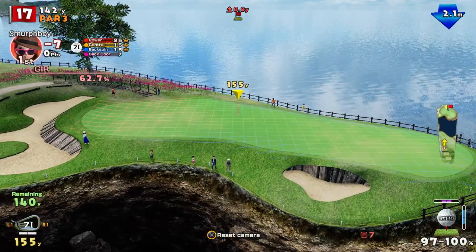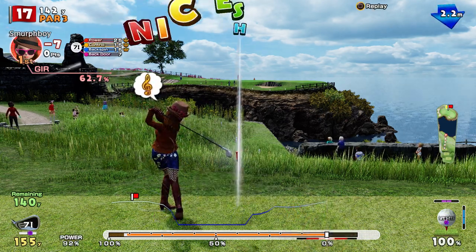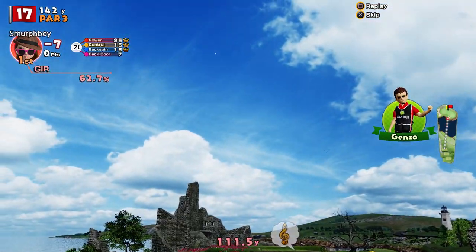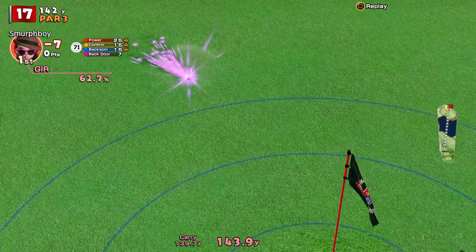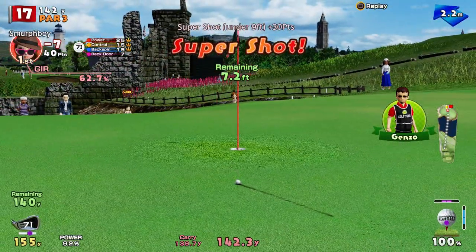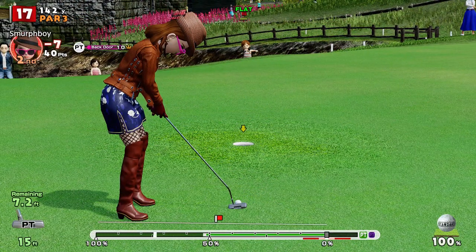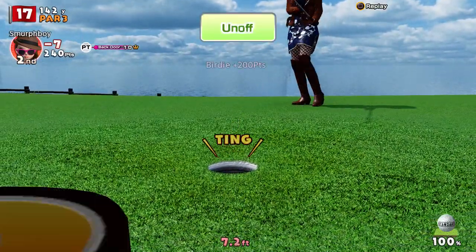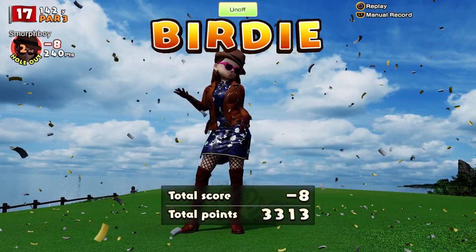Into the wind, a little bit uphill, 7-iron. All about getting the length right - got the backspin though. So we'll get that up and on, it might grip. Come back a bit - that's all right. So, 7-footer, proper birdie chance this time. There you go, look at that - put it 7 foot away, much easier putt to be had. There we go - that's how you do it. We've got ourselves the birdie for 8 under.